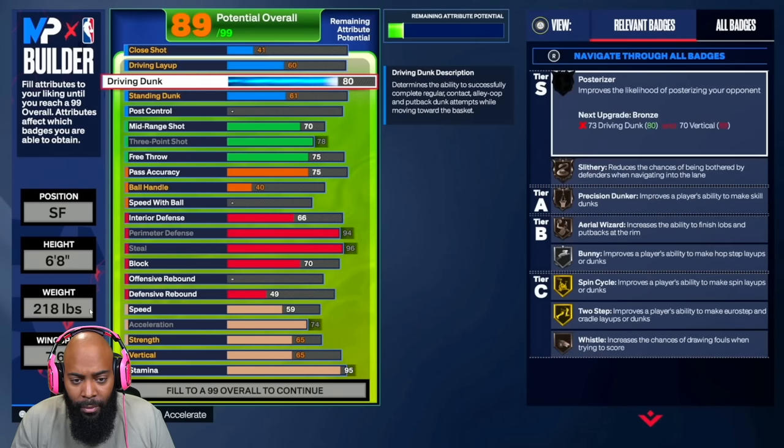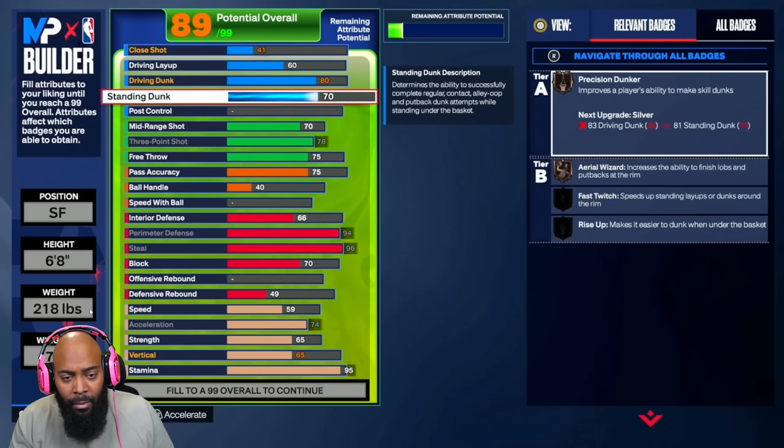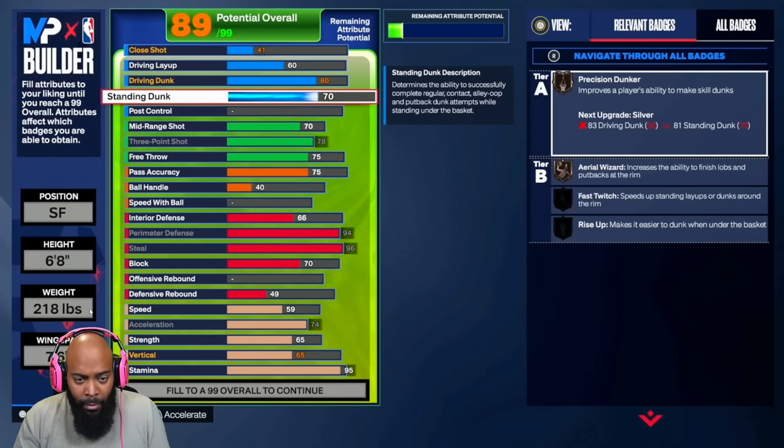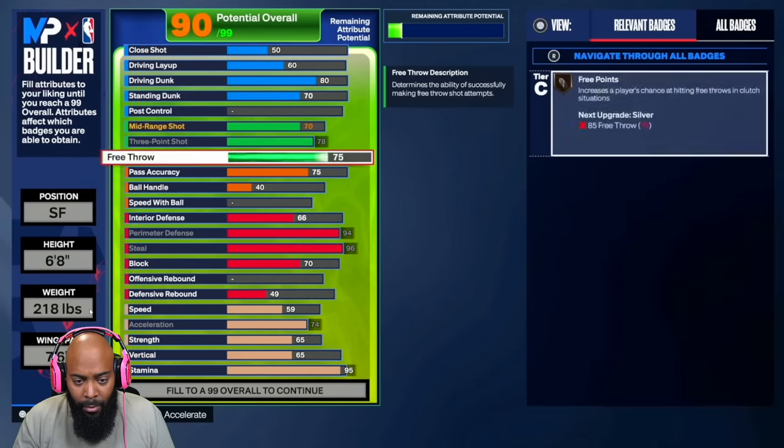His strength is not up, vertical is not up, speed is not up, defensive rebound is not up. Free throws at 75 — that's still good. A 78 three-pointer on a lock is really good. I don't even think on my 6'7" lock I can get an 83 three-ball. The only way to get an 83 three is if you go 6'6", but it's not worth going 6'6" — everybody's going to be out there with a big guard trying to bulldoze people. This build is going to be good for twos, threes, and fives.